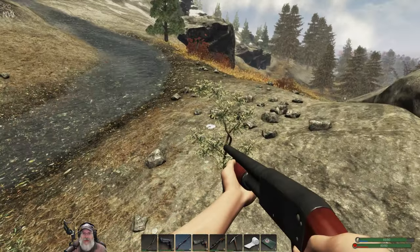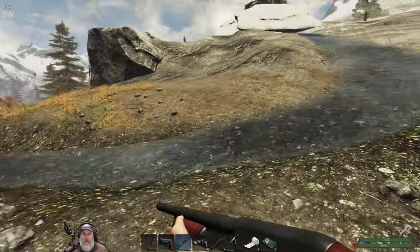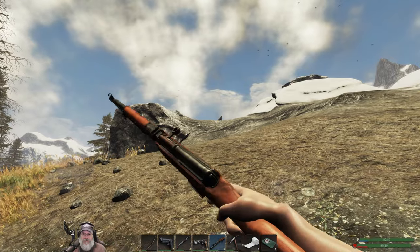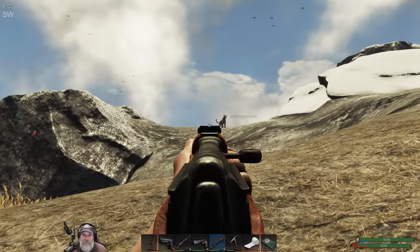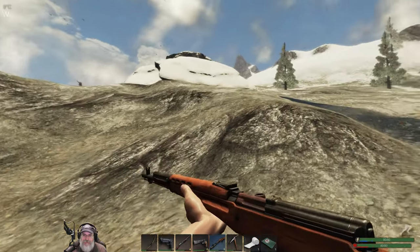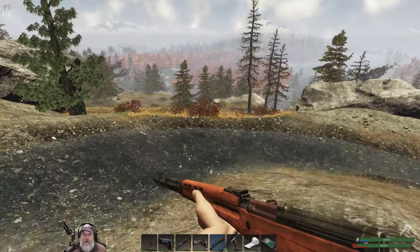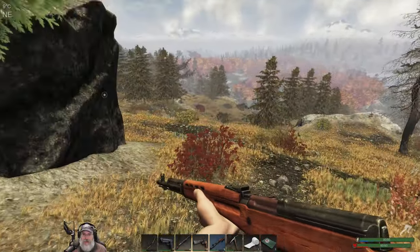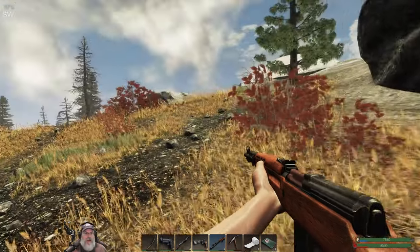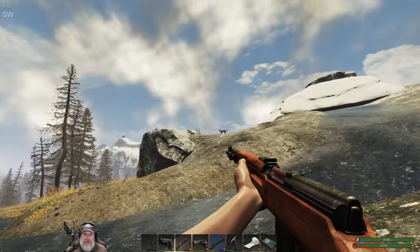What we're gonna do first is go back to the base and start doing some building. There's a mountain lion up there — what level is he? We're going back to the base and doing some building. I don't have a lot of materials but we should be able to get a few things up. He's a level two. He's kind of far away from our blind. I could pop him and then just run and drag him that way. Let's try it.